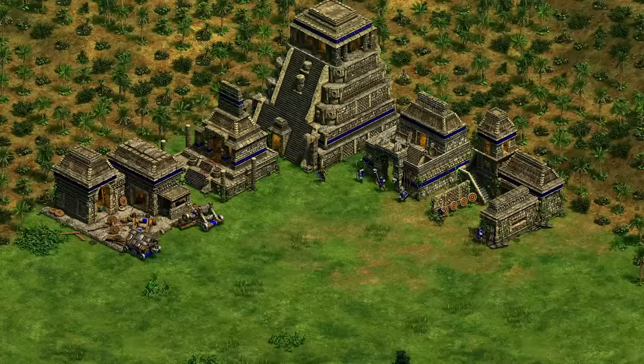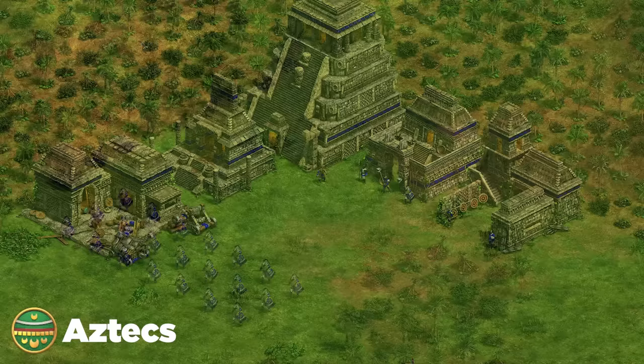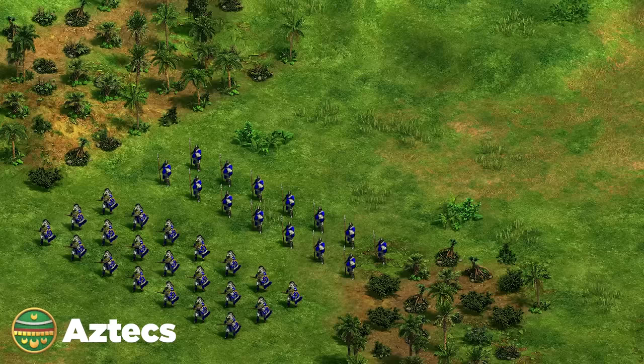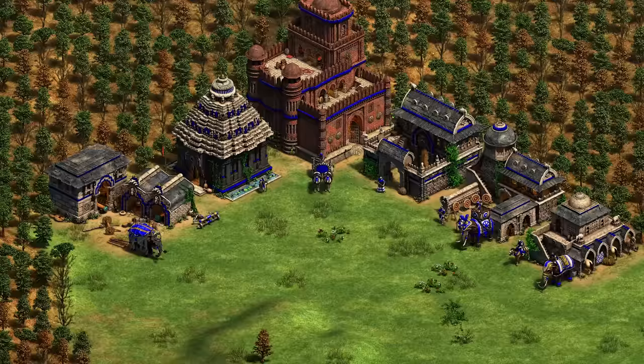Starting off with the Aztecs. For the Aztecs you've got a few options in the late game, but the best composition revolves around the Eagle Warrior. Go for Elite Eagle Warriors combined with skirmishers using their unique technology — that makes for a very strong composition with a mobile, strong unit at the front and the skirmisher having high DPS with that unique upgrade, letting you take out archer units and many others. For siege and support units, go for monks and trebuchets: monks have a ton of HP and can convert all kinds of things, and trebuchets will be used to kill buildings.